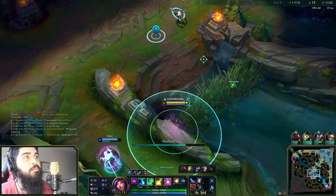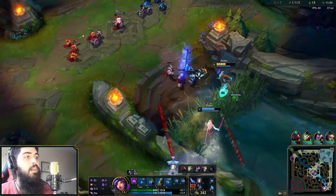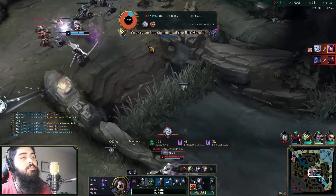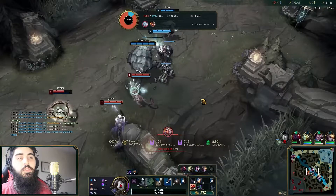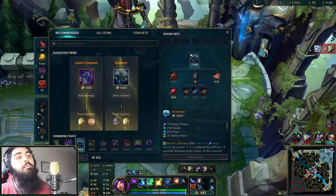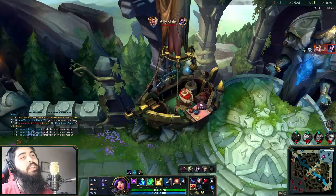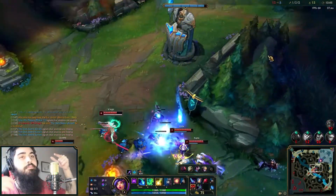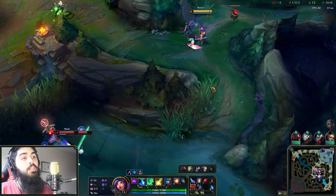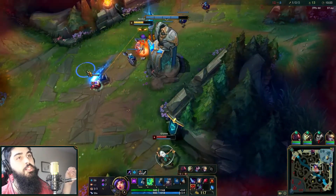Here I start to channel my Hex Flash because I want to go in, but I end up missing my skills - she dodged. Here I end up hitting my stun but it's too late and I just get caught off by Viego. He started channeling Rift Herald - I didn't notice. There was a lot of learning there. I could have pinged before Hex Flashing because I think my team took a while to understand that I was trying to go in. Also that bug where if you click over there you go left - that ended up stopping me from undoing my purchase on Ruby Crystal. I wanted to buy an Amplifying Tome.